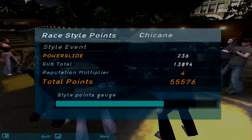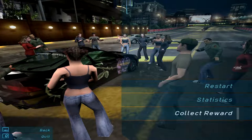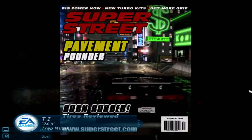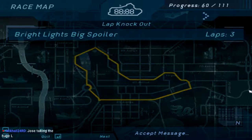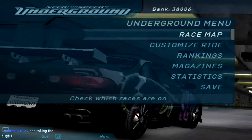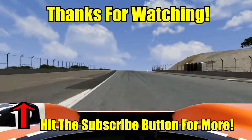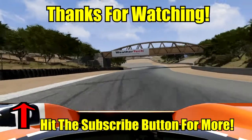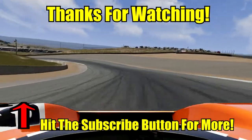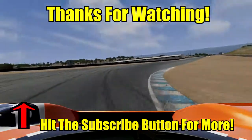Rage quit. We unlocked the new vinyls and most importantly, Jose rage quits. Yep. There's our nice ride. Alright, so next time on Need for Speed Underground — more events, and we'll check the stats of the Eclipse. We'll see you next time.